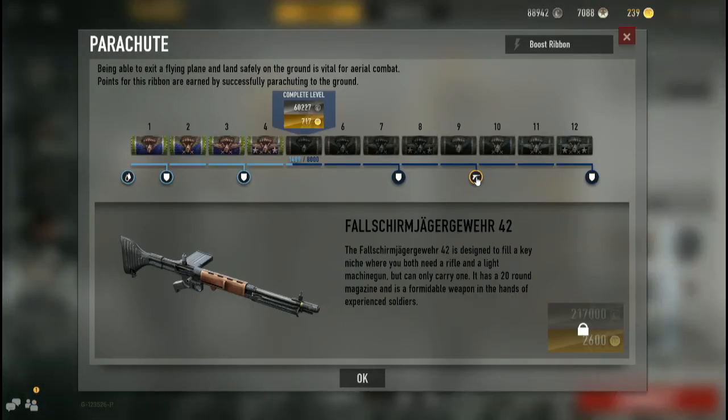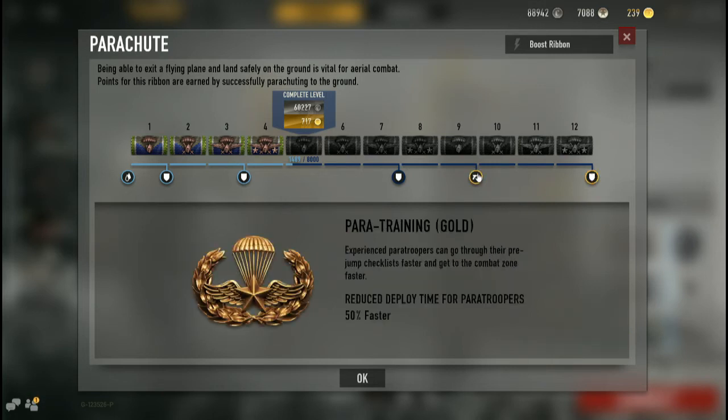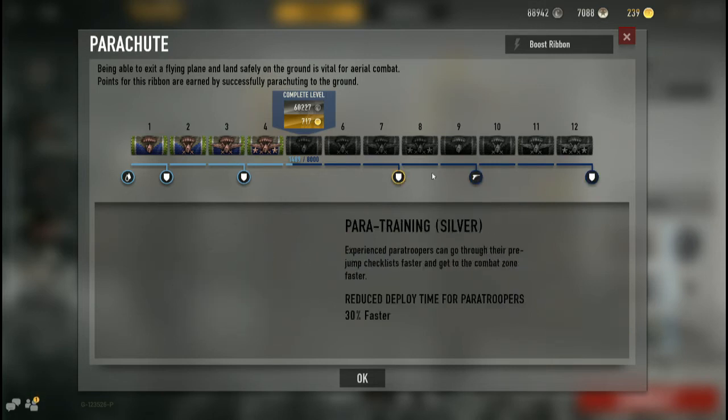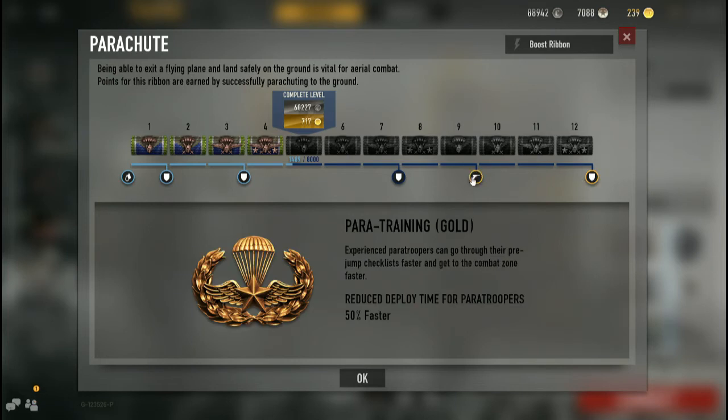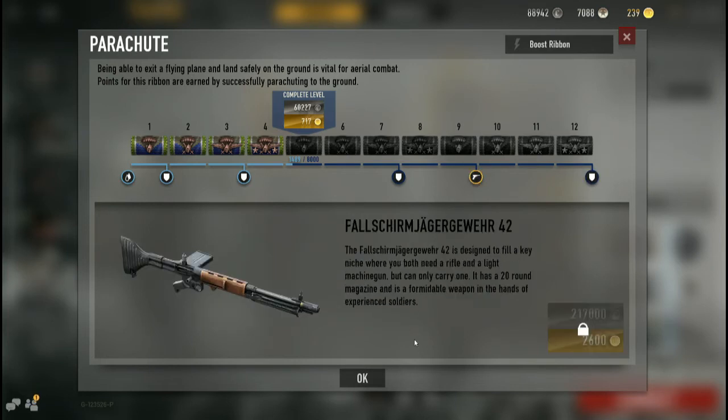Unfortunately I don't have it unlocked yet, simply because you need to be parachute ribbon level nine. You get that through jumping out of the plane, so you really don't need to boost this ribbon. You'll get it in a solid three or four days of solid paratrooper gameplay and the gun will be unlocked.